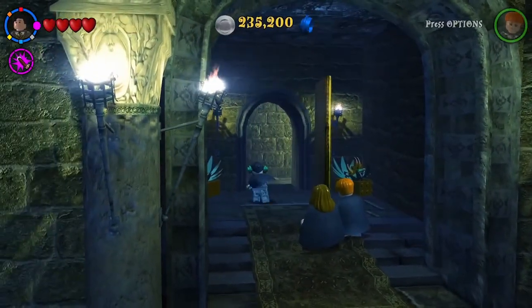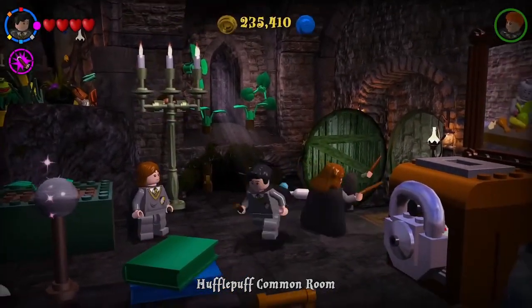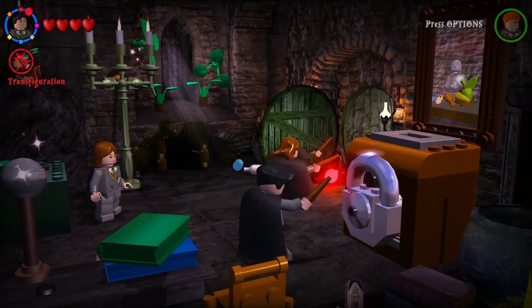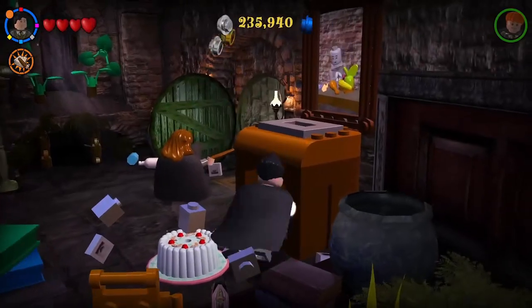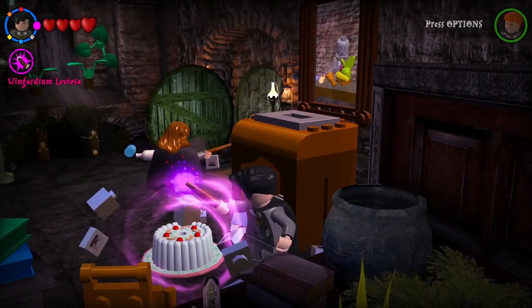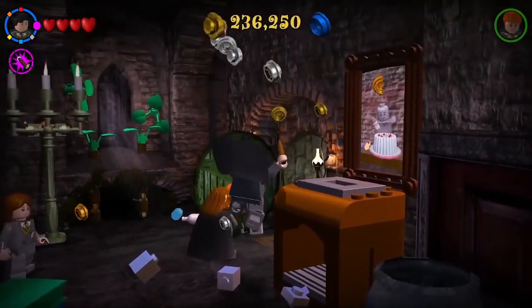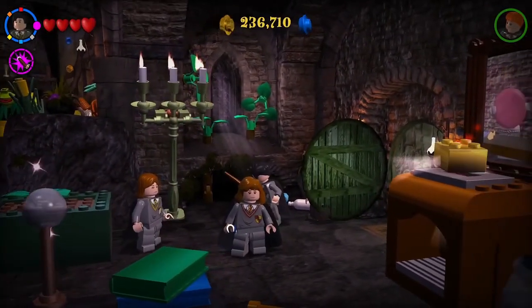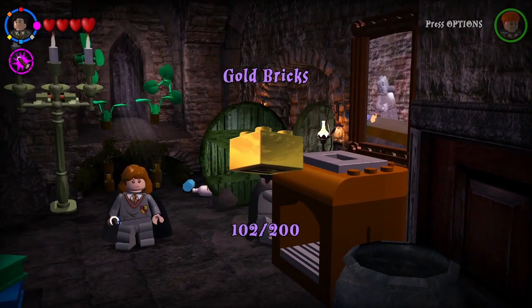He made the bowl of fruit happy, and now we're inside the Hufflepuff common room. First thing to do is blow that up so we can give the person in the painting a nice big old cake. Our ultimate reward is a gold brick — I can't argue with that.